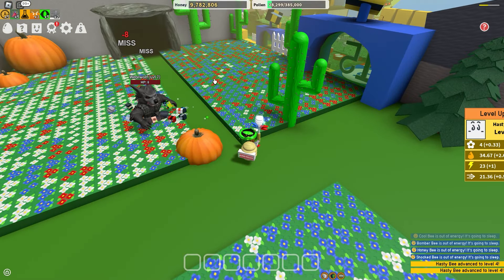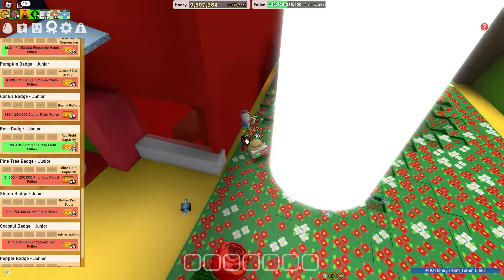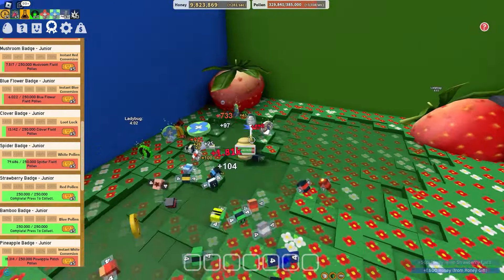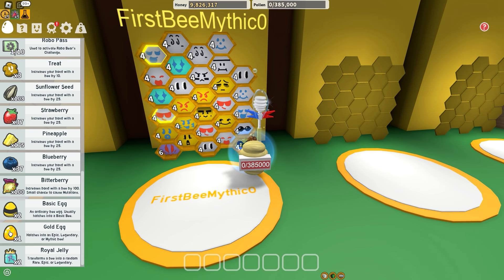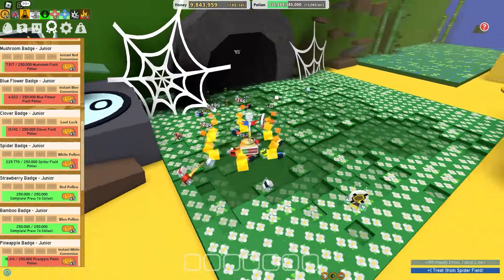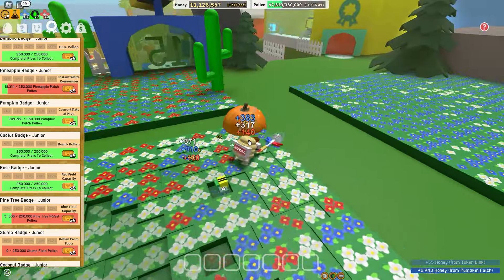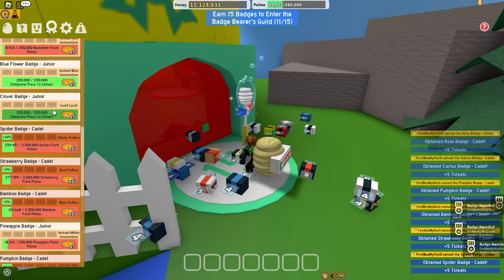Easy level up. This is where my suffering begins. Very important tickets for the ladder. Let's hatch it. More badges. The last one. Let's claim the badges. Time to buy the sprinkles.